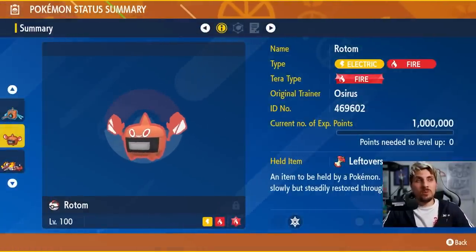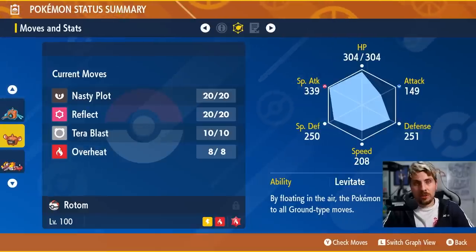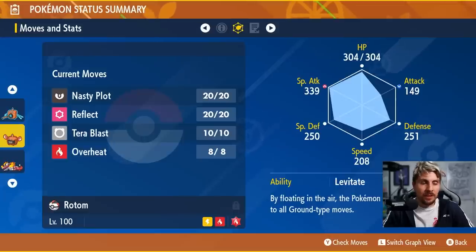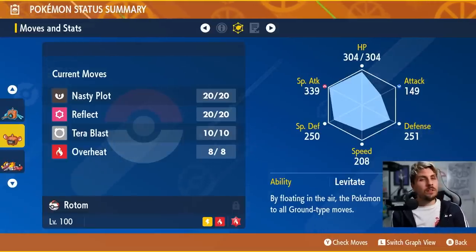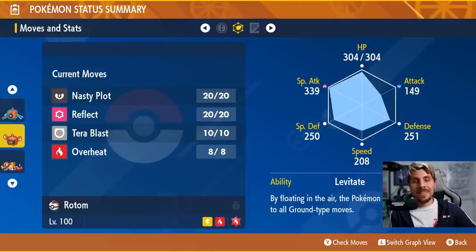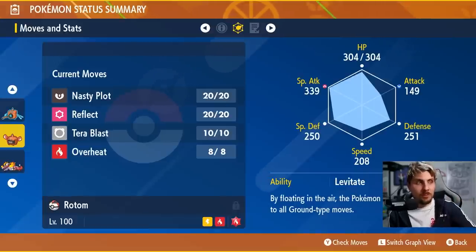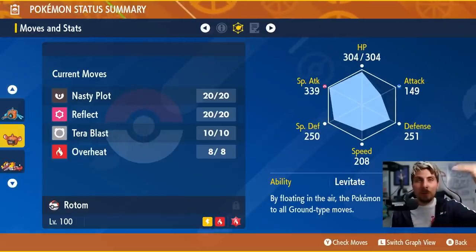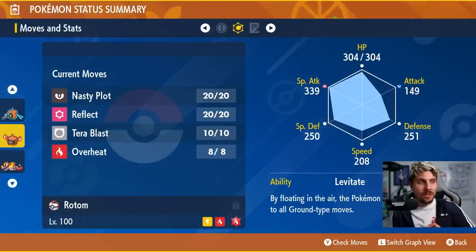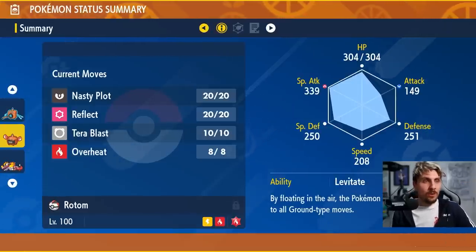Rotom-Heat is pretty similar to Rotom-Wash but with the Fire Tera typing and Leftovers again. The moveset relies on Overheat rather than an Electric STAB. The downside is that Overheat reduces your Special Attack by two stages every use, so you'll need to Nasty Plot back up after each Overheat until you can Terastallize and rely on Tera Blast instead. It's a bit annoying, but overall still a very good option.